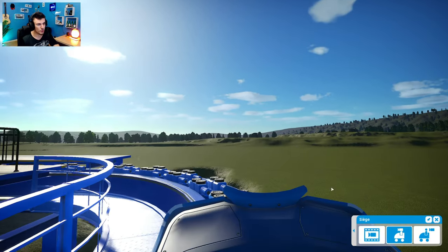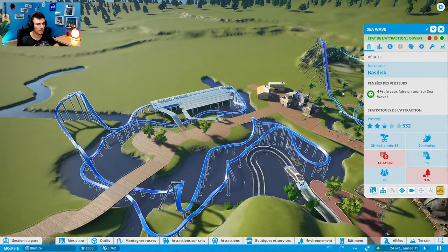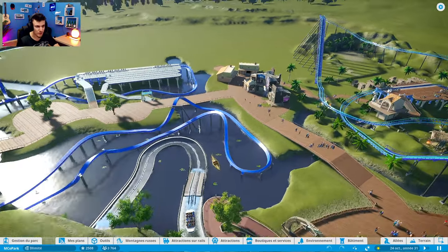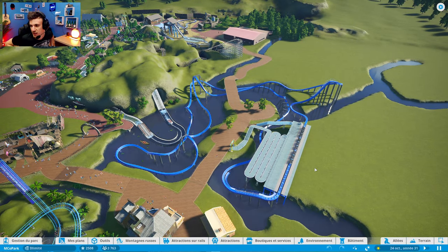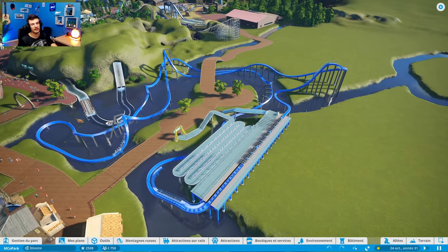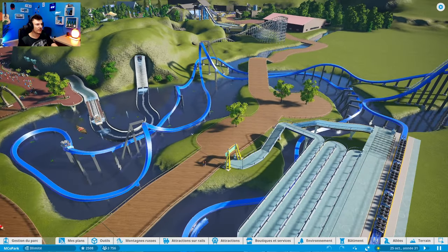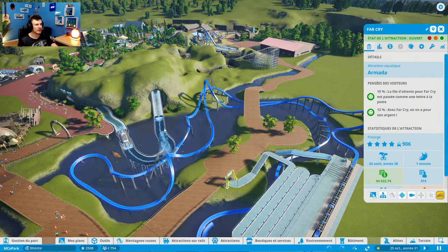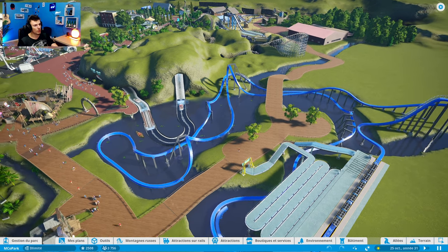Je suis assez mitigé. Ça ne me dérange pas de supprimer les deux attractions si besoin. Je sais qu'ici ce serait parfait pour du rafting, mais franchement les rafts sur Planet Coaster, je trouve ça mal fait. Quand tu fais des descentes, ce n'est pas aussi bien fait qu'en vrai, c'est très lent et pas assez réaliste. Les rafts, je ne suis vraiment pas fan. Je ne sais pas si je vais faire une deuxième fois les bûches non plus. D'autant plus que les bûches là-bas fonctionnent très bien. Vous m'en direz des nouvelles.